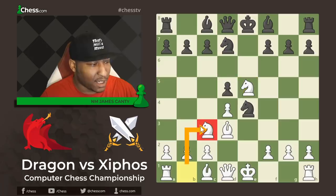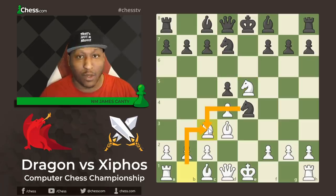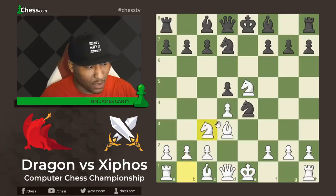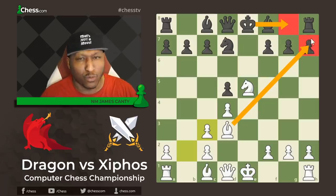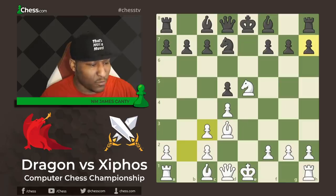After Knight to D7, we have Knight to C3, an interesting move that's actually inviting a doubling of the pawns. But if the pawns are doubled — say Knight takes C3 — this Bishop has a very long range on the King side. Hitting the H7 pawn especially after castling is going to be very vulnerable for Black.